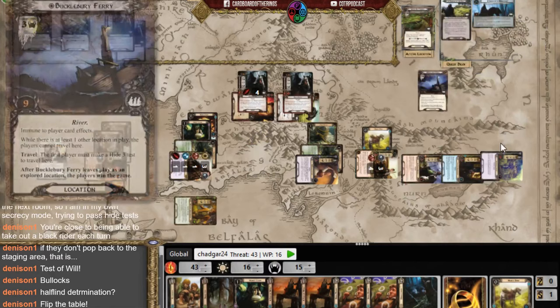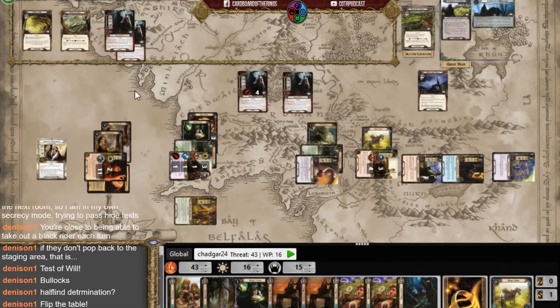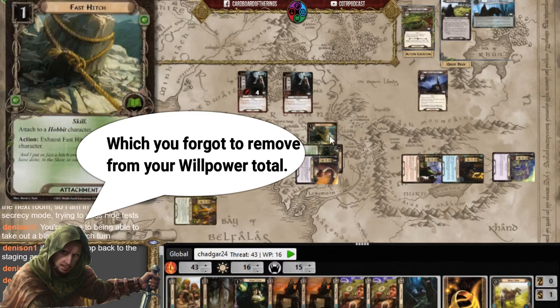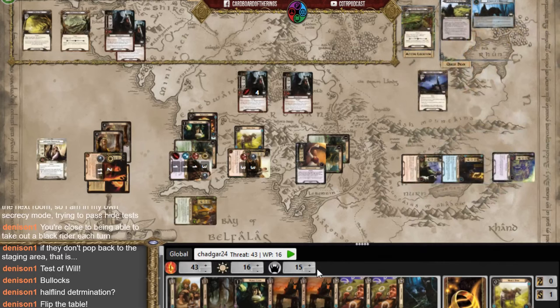I decide to let Pippin die rather than a more important hero. But wait — it's considered undefended, so Pippin still lives? Actually no — Pippin dies. That reduces Mary's attack value. At this point Pippin wasn't doing much except committing two willpower. It's down to Frodo, Sam, Mary, Rosie, and Fatty.